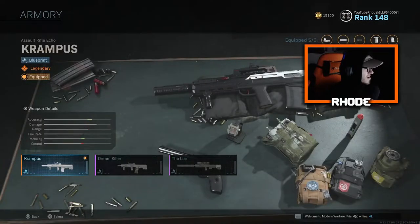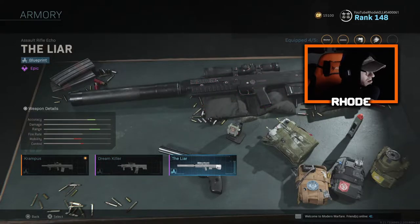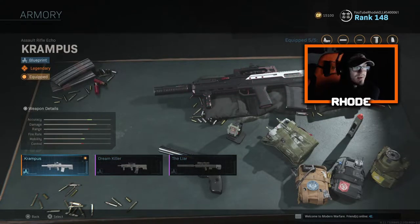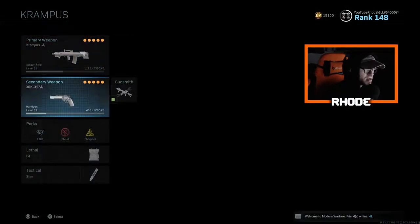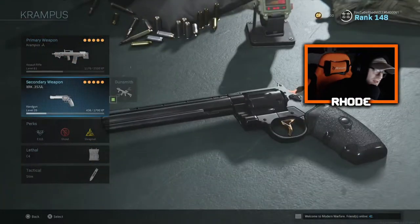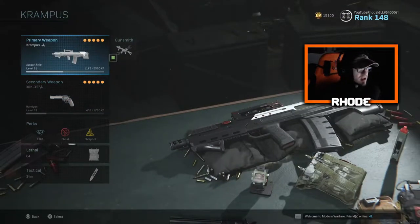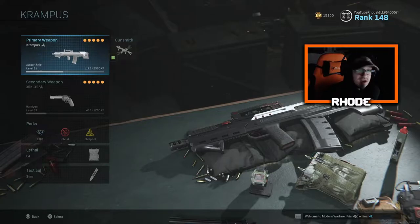This weapon looks beautiful as well — just look at that thing, it's super clean. It is a legendary variant. The Krampus is one of my favorites, super clean. The iron sight is unbelievable. I recommend trying that setup, guys. I'm just running Ghost and EOD and Shrapnel, and steak shot with the 357. This shreds. You guys will see the start of the shoot house game you're about to see. Hopefully you guys enjoyed this video — smash that thumbs up, hit that subscribe button if you're new, and I'll see you in the next one. Peace out.